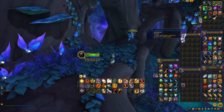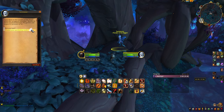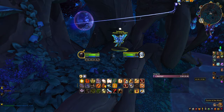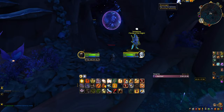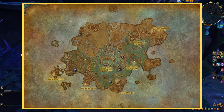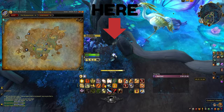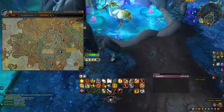You have to help out a NPC in Ardenweald called Twinkle Star. You have to find her gardening tools, which she misplaced somehow. All the tools are located around the Garden of Night in Ardenweald at these locations. There are 5 items that you have to find, and they are small items on the ground, so they can be a little tricky to notice at first, but you can follow the video on screen to find them.